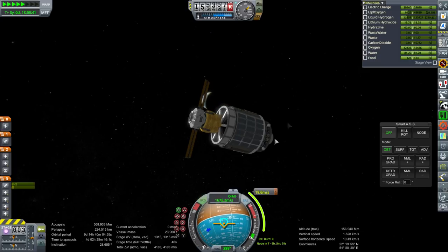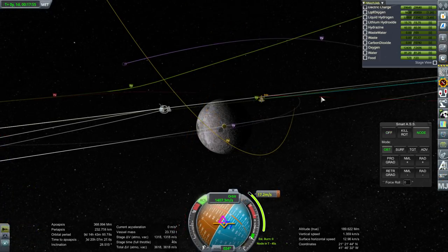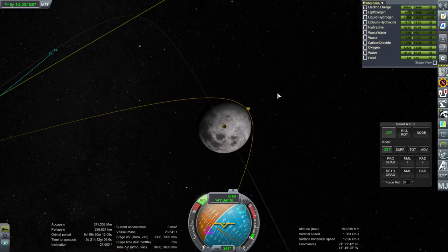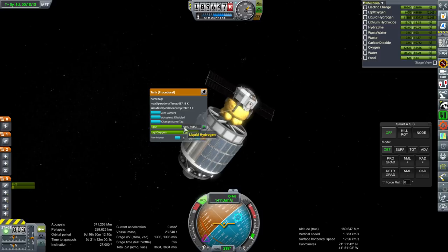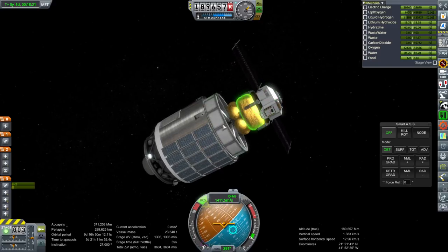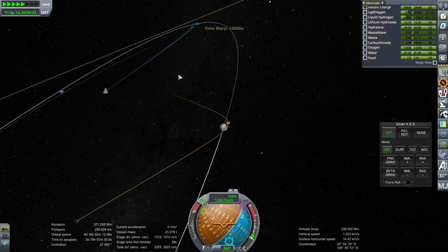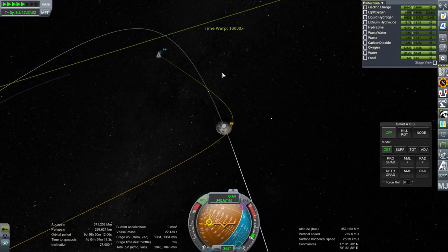Continuing to the maneuver node — it's always something. Look at that boil-off go. We definitely don't have enough to land on the moon right now. That is a good enough burn — let's get to the moon. Since boil-off has occurred, it's mostly liquid hydrogen, so it has changed the mass of the payload. It's not a perfect test, but it's certainly been instructive. We've learned a few things: we've got an electric charge problem, a serious boil-off problem, and a potential disappearing radiator problem.